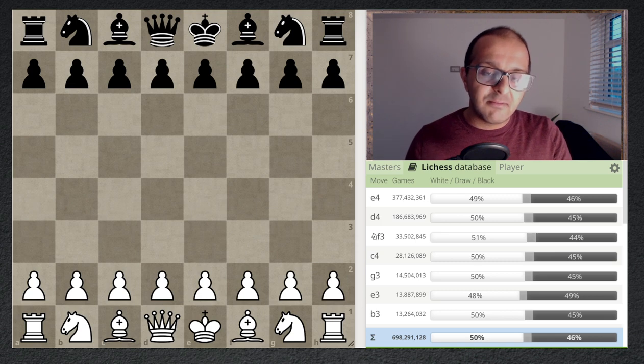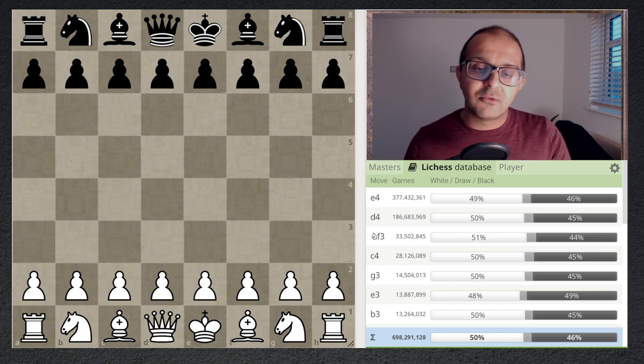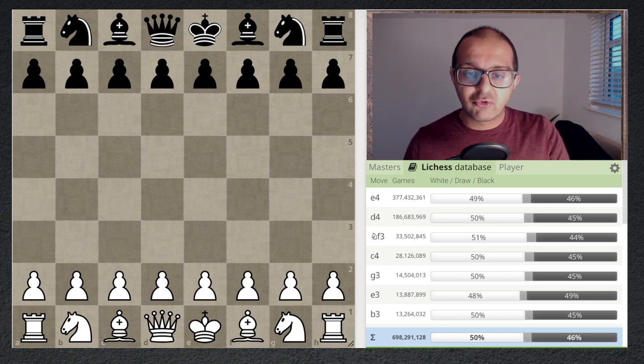It is hardly ever seen inside the Lichess database — and this is the general database, not the master level database. It's hardly ever seen because at critical moments White is not making specific moves. If White did make these moves, you would see a lot of it inside the database. So let's get to it.